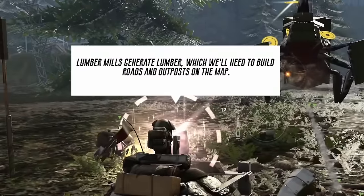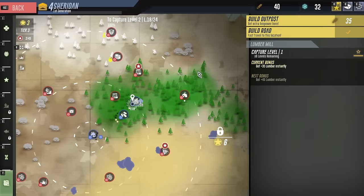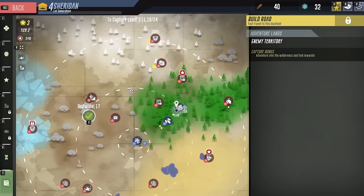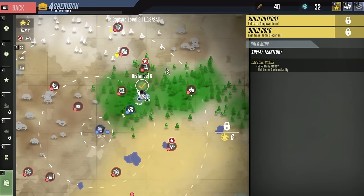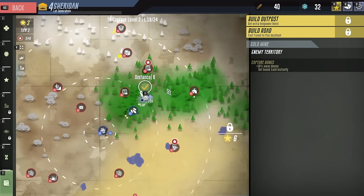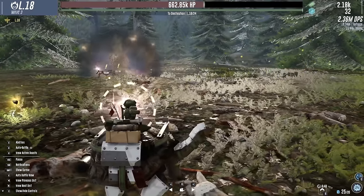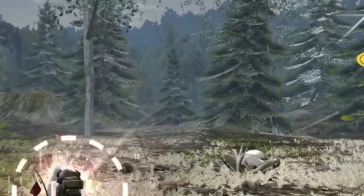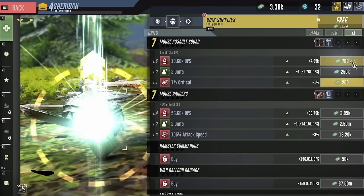So we can build roads, and if we build a road we can fast travel - very cool! If we go to this mine here, we can get some gold, which we also need to continue. We'll get there soon. And we're also increasing the DPS of our assault squad because that is still really cheap.